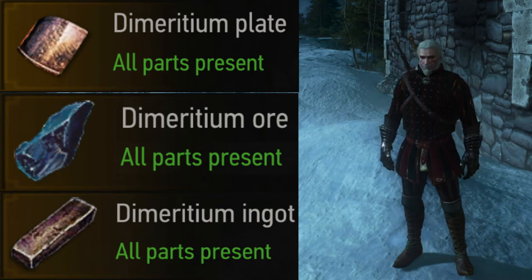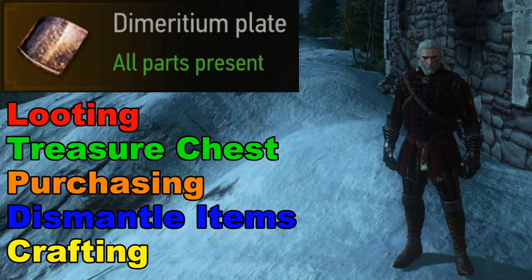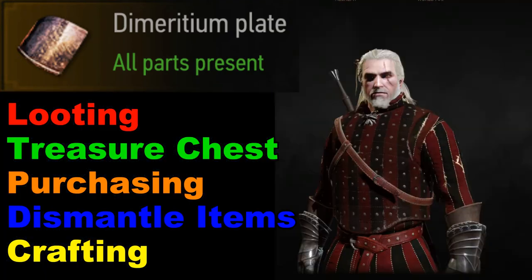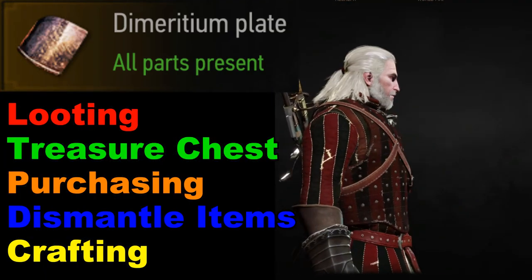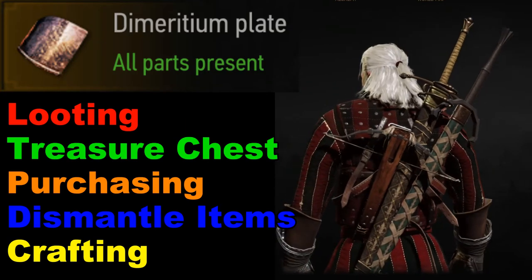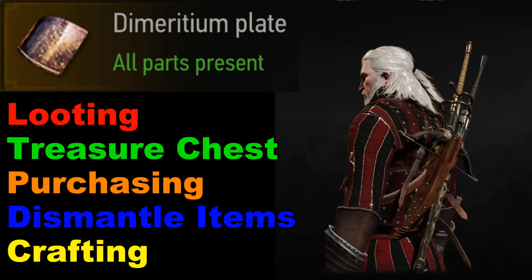Welcome to The Witcher 3. Today we're focusing on a bunch of different ways to get Derridium plates. Most of you are probably familiar with looting after a battle and searching treasure chests, so we're going to focus on the other stuff like purchasing it, dismantling items, and crafting.